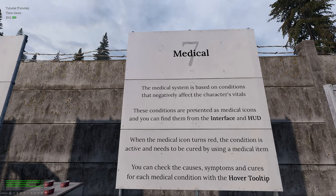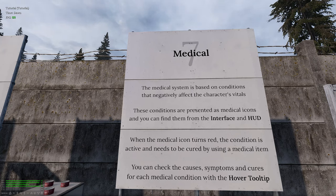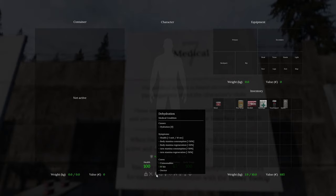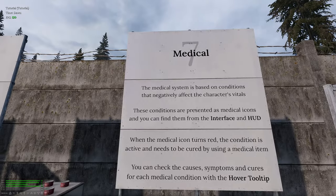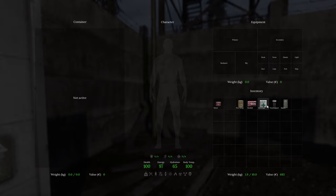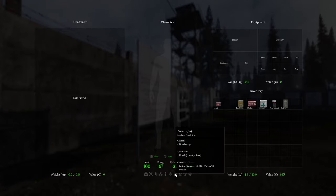The medical system is based on conditions that negatively affect character vitals. These conditions are shown as medical icons, and when a medical icon turns red the condition is active and needs to be cured with a medical item. Conditions include dehydration — cured by consumables or an IV kit, caused by hydration reaching zero — bleeding, fracture, hypothermia, burns, poisoning, radiation, and rupture caused by weapon damage, knife damage, or explosions. Medical items include bandages, med kits, tonic kits, splints, and more.